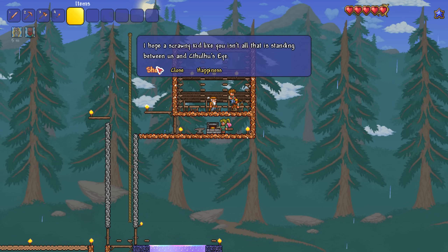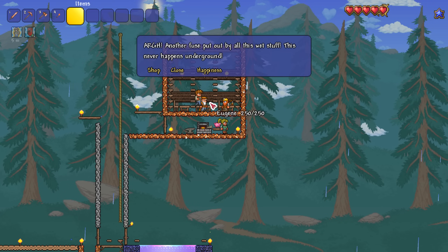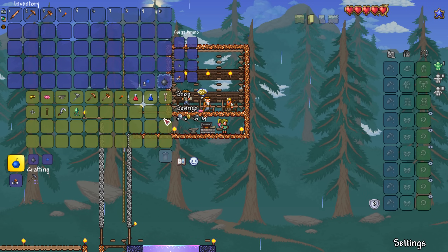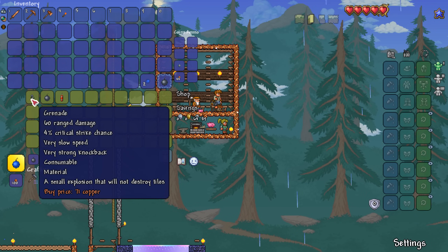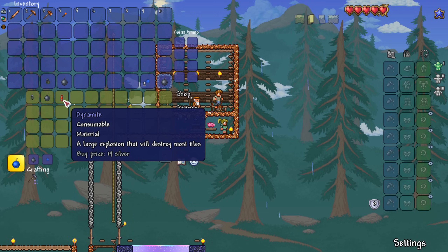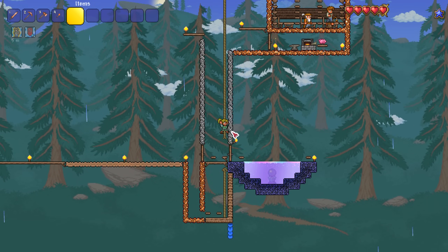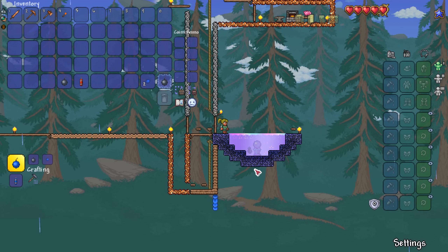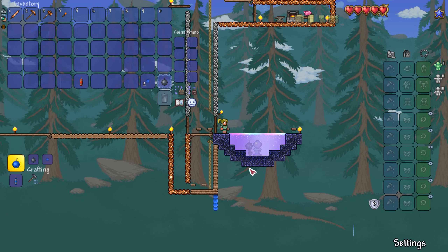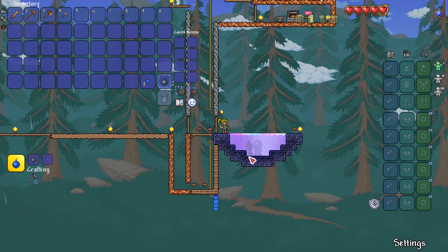What I need to start doing now is throwing everything in the shimmer and seeing what I can get out of it. I know I get iron bars from anvils. Let's try throwing all the explosives in the shimmer and see what I get. Ready? Let's see what the grenade does — the grenade's just sitting there. Let's put the bomb in — no. Does the dynamite do anything? No. What a bust, they don't do anything in the shimmer.